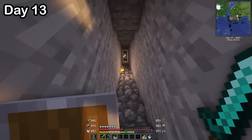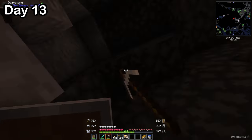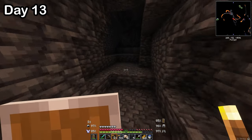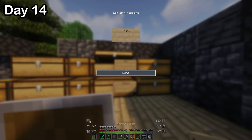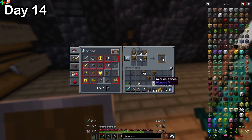I spent day thirteen heading back into the mine to get more resources — lots of soapstone, tuff, blackstone, and gravel. While mining, I also found a cave, but there was nothing in it. On day fourteen, I kept building up the walls and moved my storage inside, labeled and everything. I finished the day by making a patio.